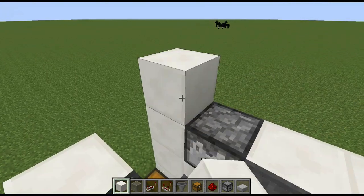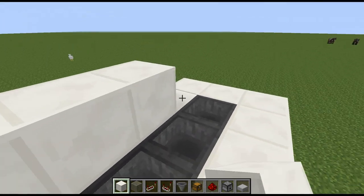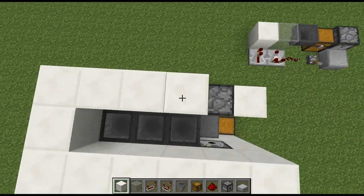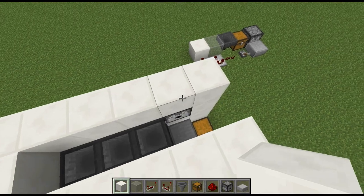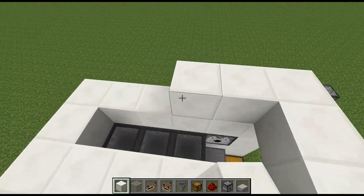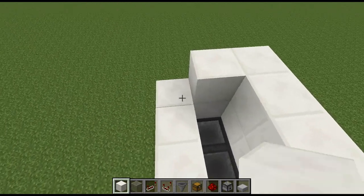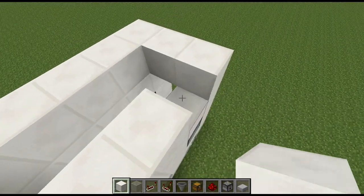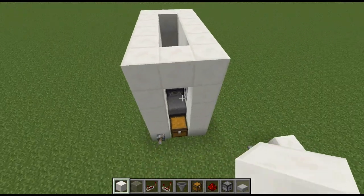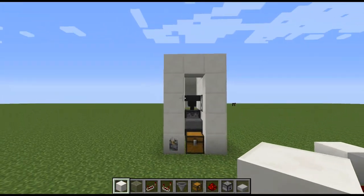Now for the next layer, just a whole bunch of building blocks. We're just going to keep filling in around this, and add those in. And then one more layer on top of that. It should look something like that from the front.